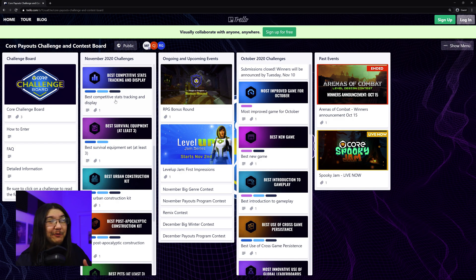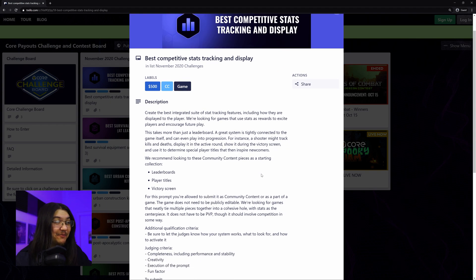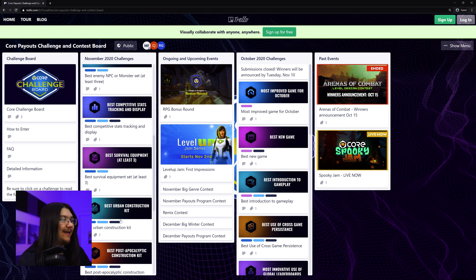This next one I really want to do — it's right up my alley: Best Competitive Stats Tracking and Display. This is something I really want to do, but I don't think I'll have the time. There are some really cool systems you can build inspired by other games, and some cool ideas out there. I hope some people try this and share it with me. I'm going to go through the next ones relatively quickly, but I think they're all really cool ideas — just not up my alley.